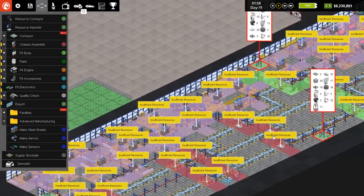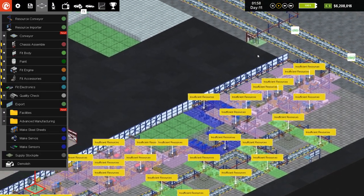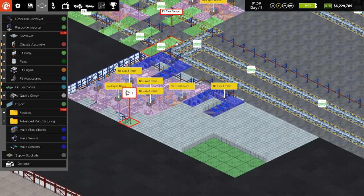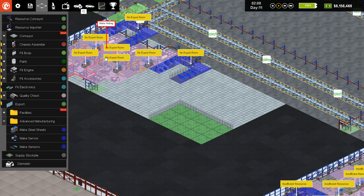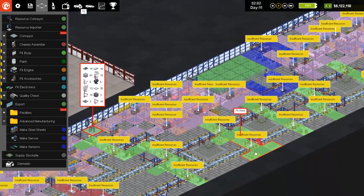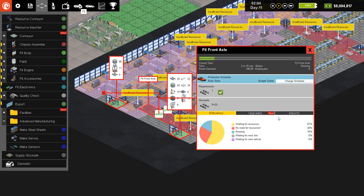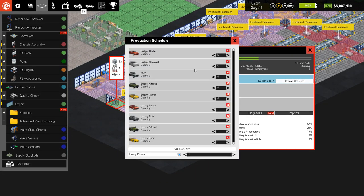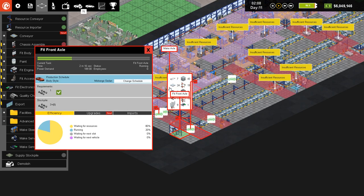We've got our new starting part all the way up to fit rear bumpers, which I believe is that part right there. So we've got all of those things going — a bunch of manufacturing that's going to be obsolete here soon, and I have new schedules set up for each: five budget cars and then one luxury car.